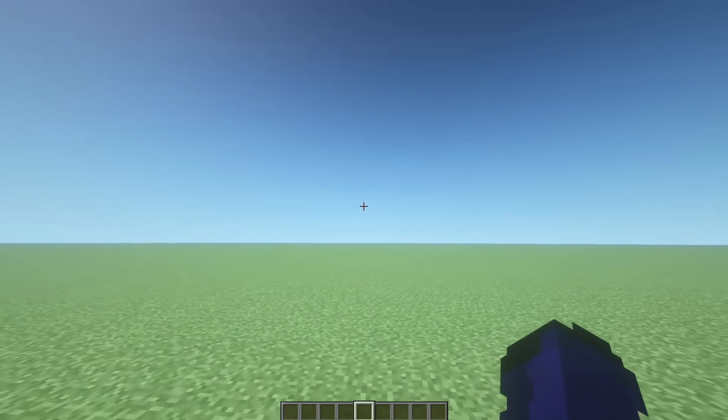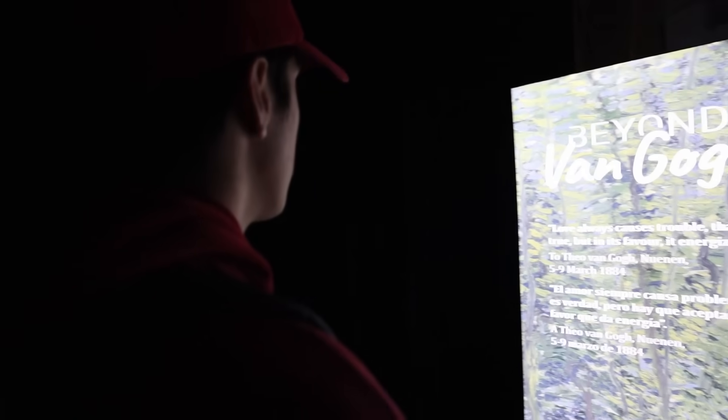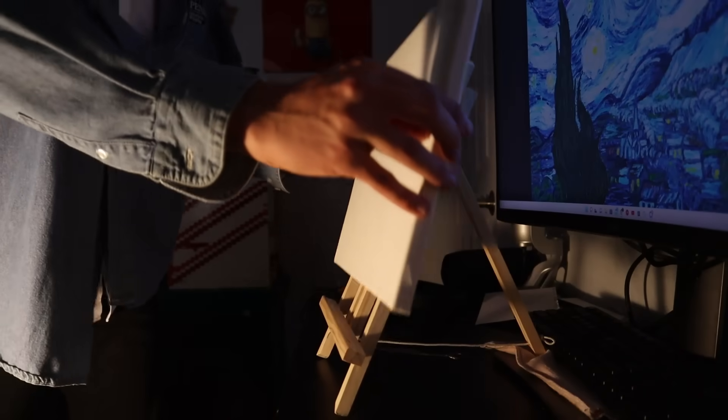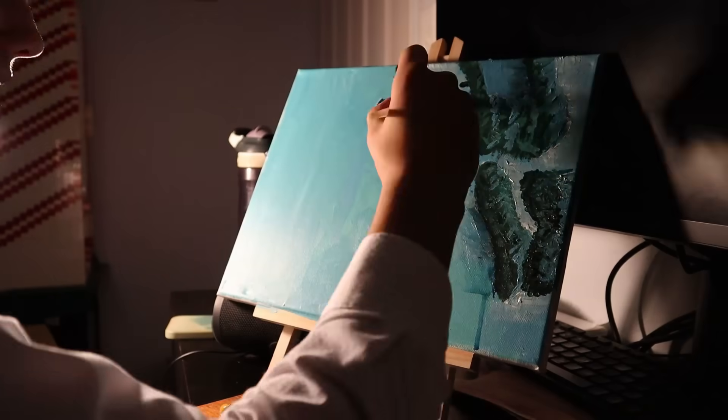Where do I even start with this? I was lost, but then it hit me. In order to beat Van Gogh at his own game, I had to become Van Gogh. So I dressed like Van Gogh, ate like Van Gogh — I even cut off my... On top of all of that, I hand painted all of my plans for the entire build.